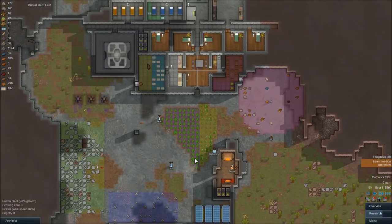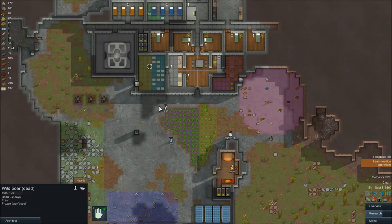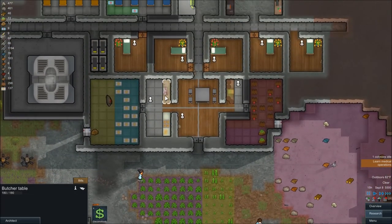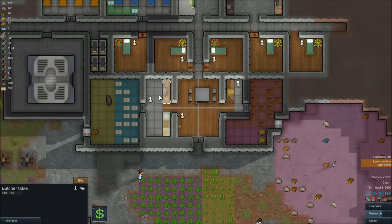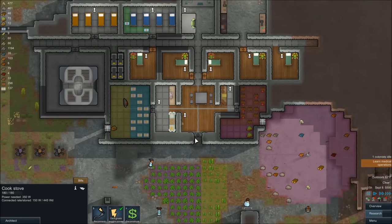Be sure that after you get an animal and it's dead and you have it stored somewhere, that you have the butcher's table set up and you have a bill made so that you can butcher the animal. As soon as you butcher the animal, it'll turn into raw meat. And then if you have a bill set up on your cook stove, you will cook the raw meat.